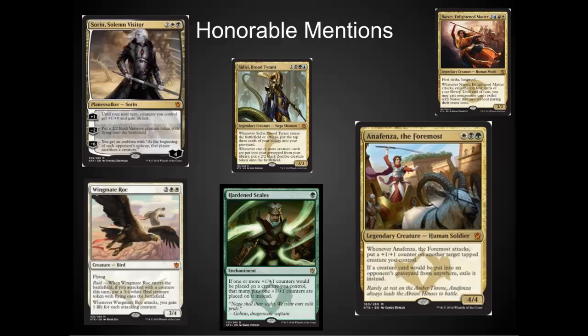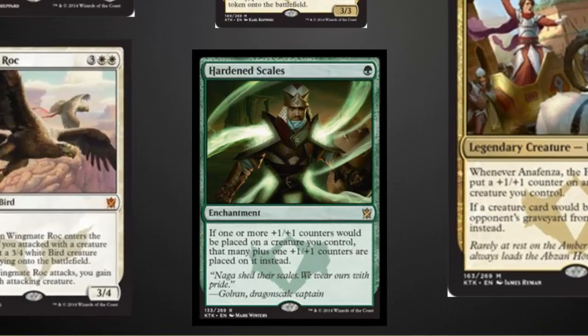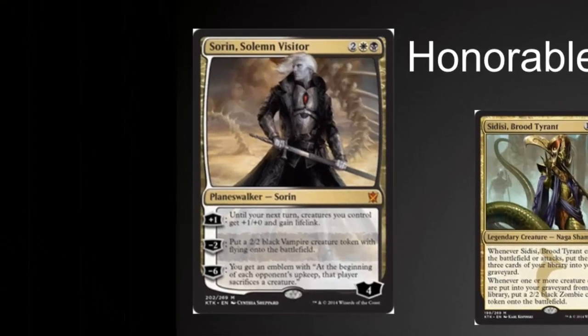The Wingmate Roc was probably the toughest cut from the top ten list. It could be a nice top end for either a Boros or white aggro deck. Raid is a very interesting mechanic. Hardened Scales was mentioned by one of the patrons on the channel — I really like it in combination with a lot of +1/+1 counter effects. Hangarback Walker is a very solid inclusion there. But I would definitely watch Sorin. If there's a good deck that Sorin is played in, or a really good token deck, Sorin could be a mainstay in Standard.